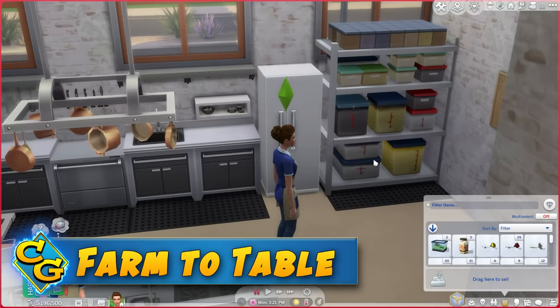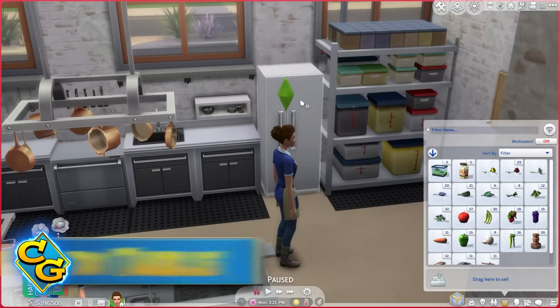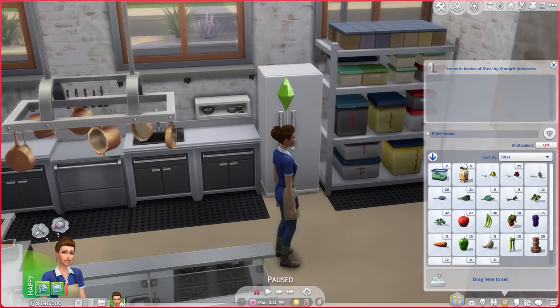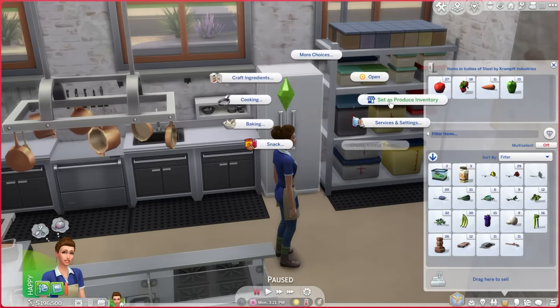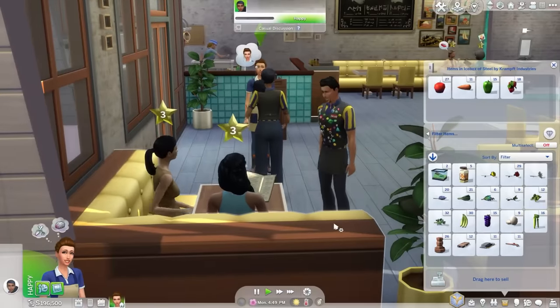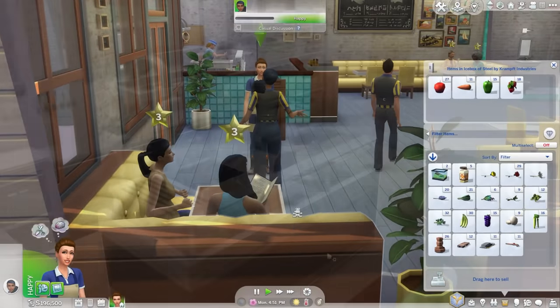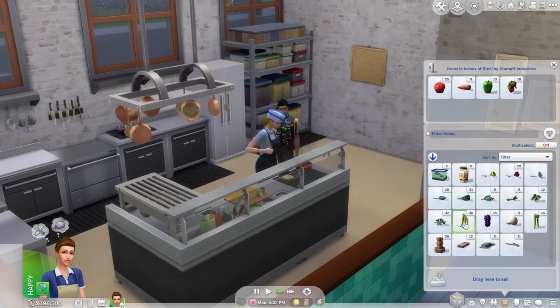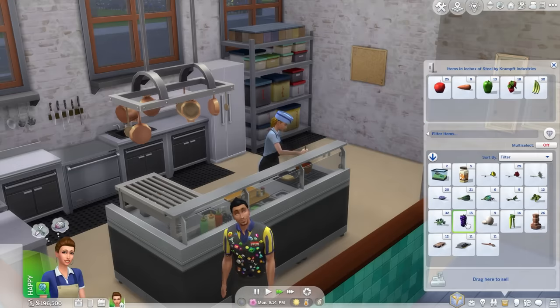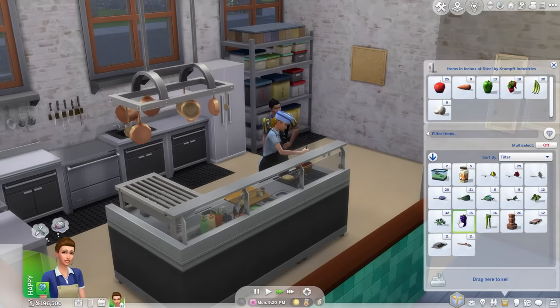I don't think a lot of players even know this, but in the background in Dine Out Reloaded, if you have clicked a fridge and set it as produce inventory, then any produce in that fridge will be used to boost the value of your meals. I'm a bit of a stickler for balance, so if you don't have a variety of plants in there, it's less likely one will be used — this stops you from stocking it with only the single highest value fruit in the game.